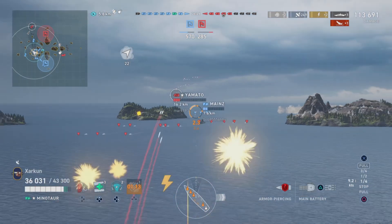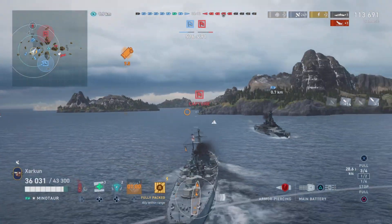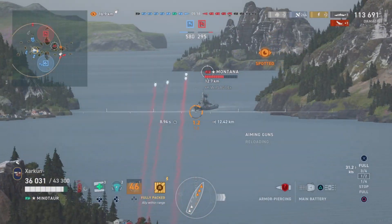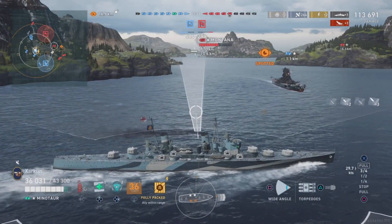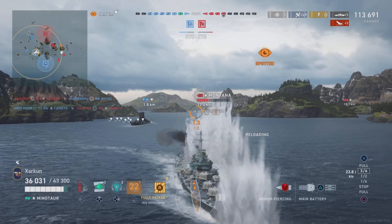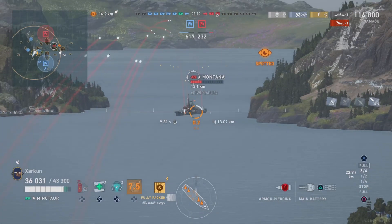I don't want to shame these players — I just want to point out some of the mistakes they were making. That Minotaur probably should have abandoned that island or at least maneuvered more aggressively to avoid return fire. It's a good idea to keep the cruiser moving, even if it is standing behind an island, especially if it's spotted. If you can lob shells over an island, it's likely that at least some enemy ships can lob shells back at you in return, especially if they're the exact same ship as you. If you find yourself getting hit by those shells, it's time to move — otherwise you're going to die, as that Minotaur found out the hard way.